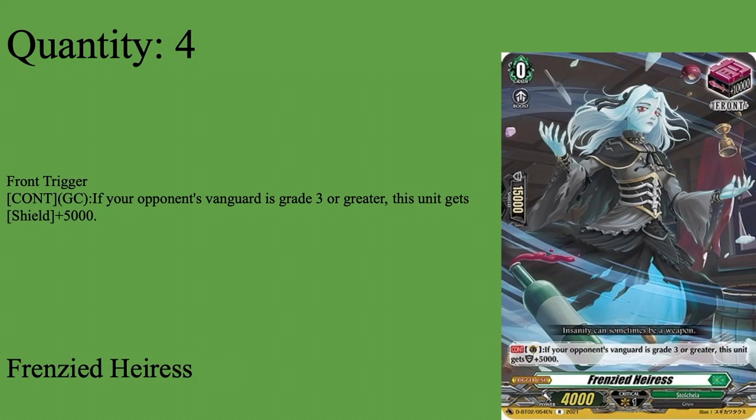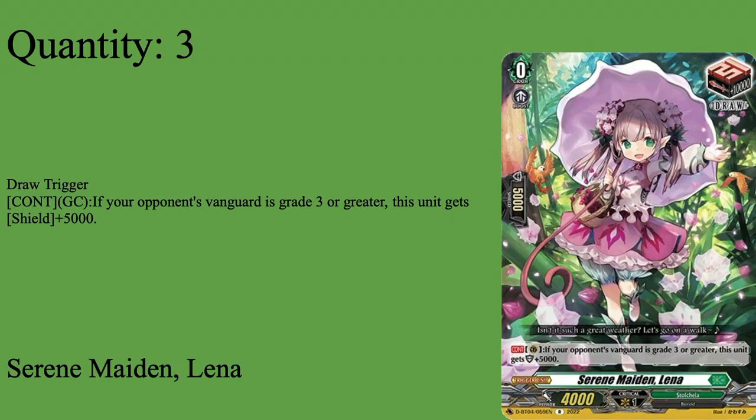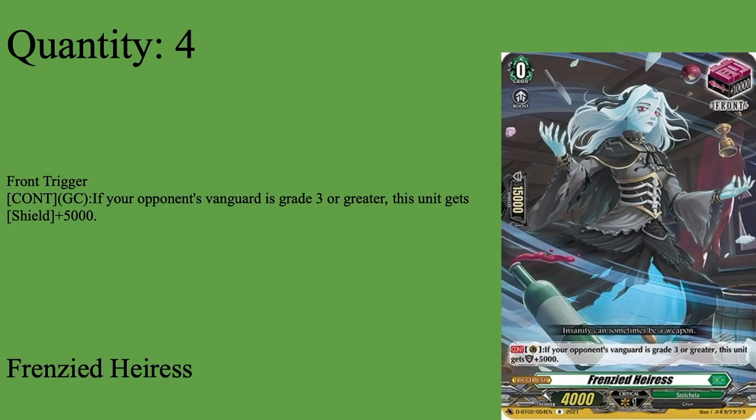Now we have three or four copies of Frenzied Harris — Grade zero, boost 5k shield, 4k power, critical guard circle. If your opponent's vanguard is Grade through your greatest, 5k shield — so it's a 20k shield. It's nice to have, helps increase power. Being a front trigger helps increase numbers, especially when you have a bunch of plant tokens but can't hit good numbers on their own. Frenzied Harris can definitely help make attacks a lot deadlier, and 20k shield comes in handy during an early game rush. Four of Frenzied Harris.